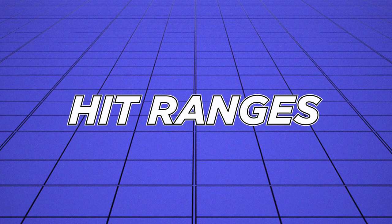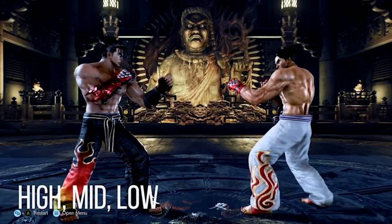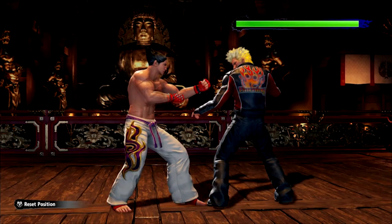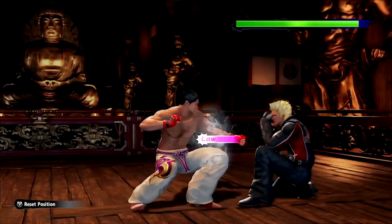The good news is that everything you know about the three main attack heights is pretty much the same. You'll be paying attention to highs, mids and lows just like in Tekken, and blocking them at the same heights that you currently do. Highs are guarded high or you duck them. Mids are guarded high as well, and you guard lows low. The only difference here is that there's one additional attack to think about: the throw.